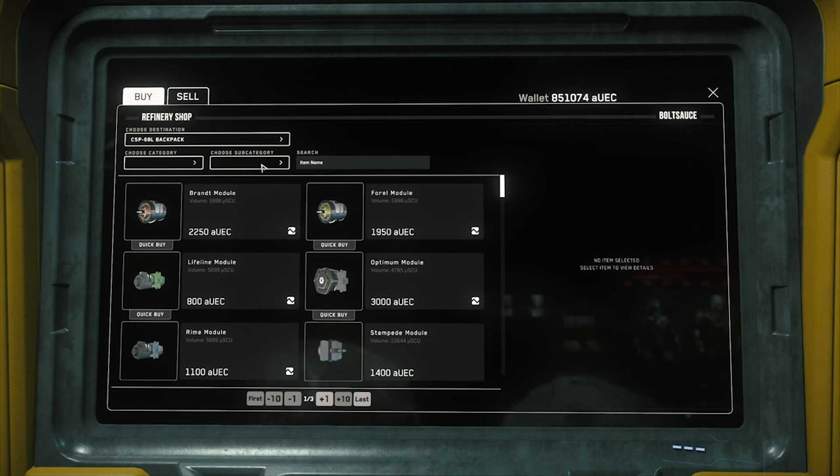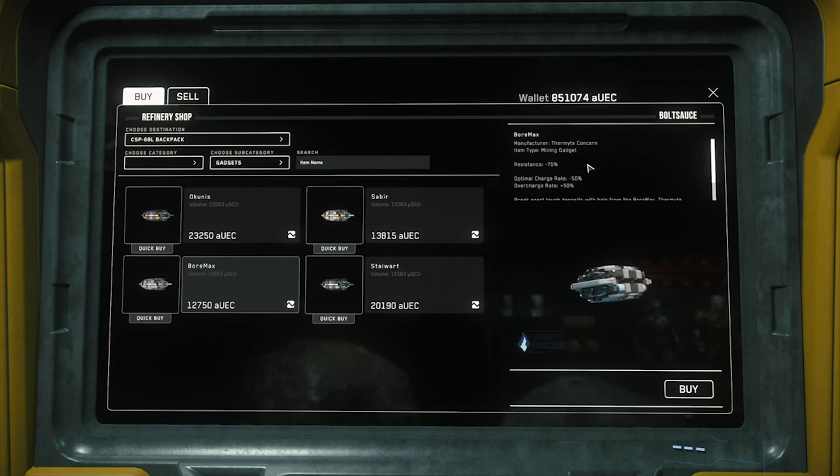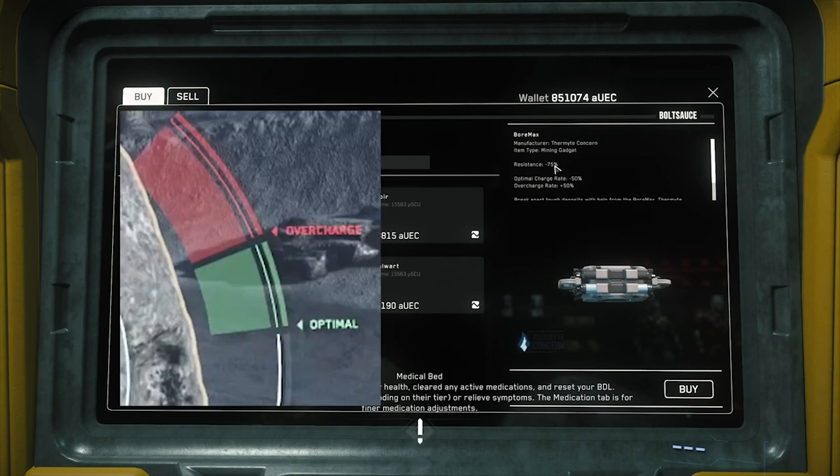Besides modules you need to add to your mining laser, there are also gadgets you keep on your character and need to manually add to mineral deposits. A nice one is the BoreMax. This gadget reduces the resistance by 75%, which is perfect for when your laser seems too weak to crack a boulder. It does, however, decrease the rate at which you fill up the optimal charge window, and increases the rate at which you fill up the overcharge window.